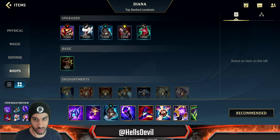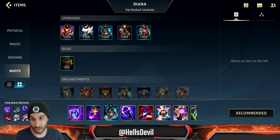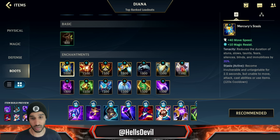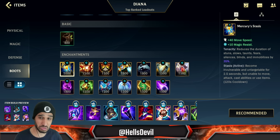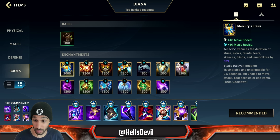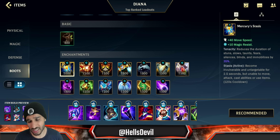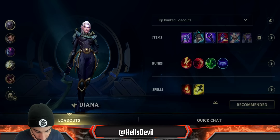Likely you're going to need the Infinity Orb because you won't be against three or more tanks in most games. For the Enchantment, Stasis is generally going to be the best - basically always Stasis. Nothing else is recommended in my opinion. Perhaps a QSS during your ultimate, but Stasis is likely going to be much much better in every game.